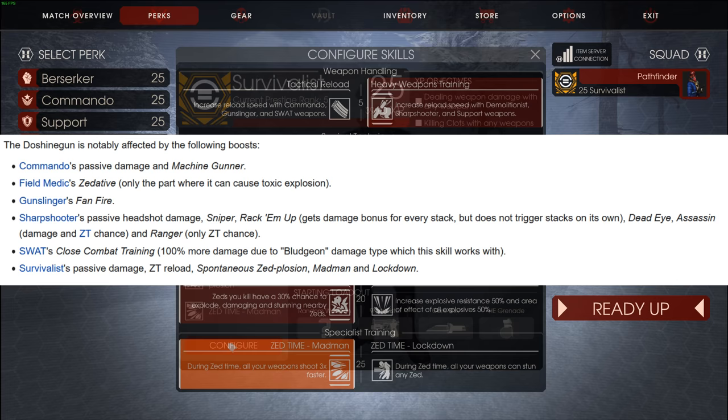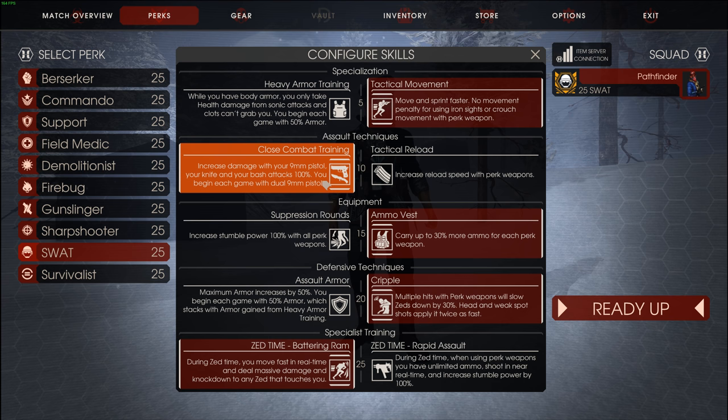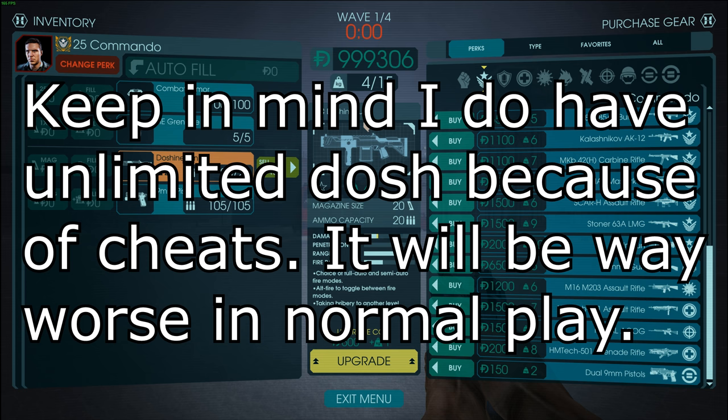Then Survivalist: Passive Damage - only 15%, Zed Time Reload, Spontaneous Zed Plosion, Madman, and Lockdown. So as mentioned up top, Commando, Sharpshooter, and SWAT are the best. I feel like the SWAT is gonna be the best with the Dosh Gun since you get like 100% more damage. I'm gonna start off with the Commando and just enable cheats to get the shit faster. Let the pain and suffering begin.